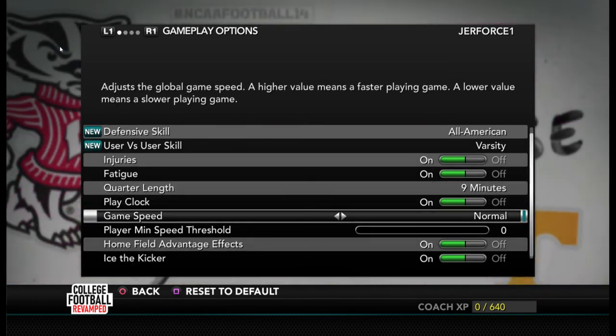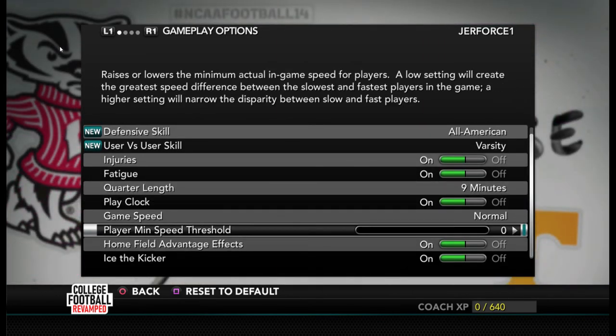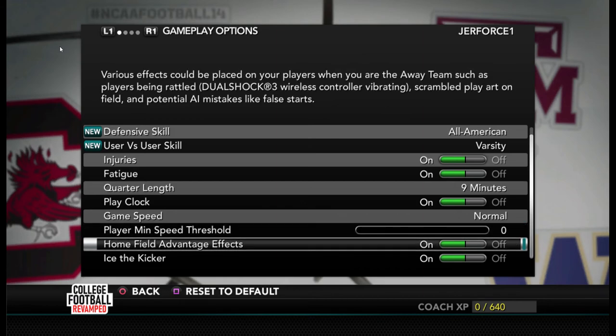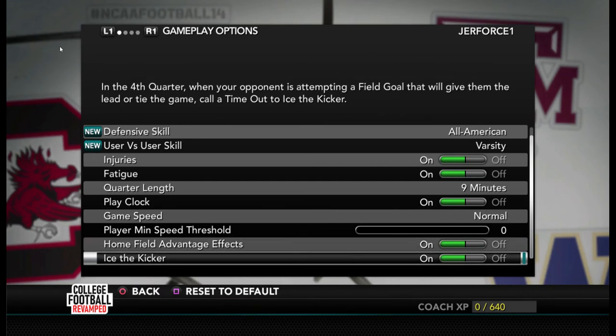Play clock is on. Game speed is normal for now. I have the minimum speed threshold at the bottom — I want the fastest players and I want there to be a speed disparity. That may get adjusted as we go, but right now it's at zero. That is not for my advantage, because the team I'm going to be playing with will have a very large speed disadvantage. I have home field advantage on and the ice the kicker option is also on.